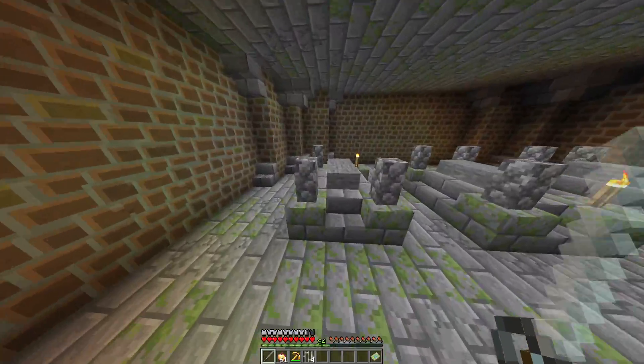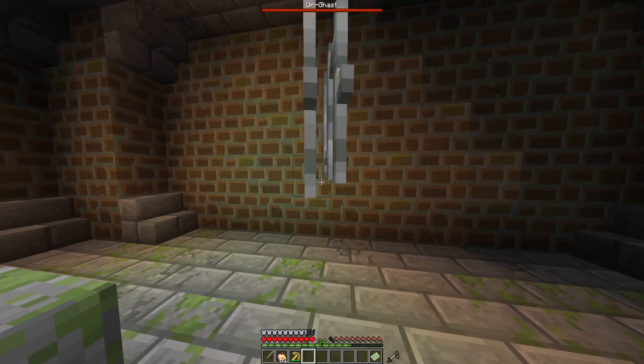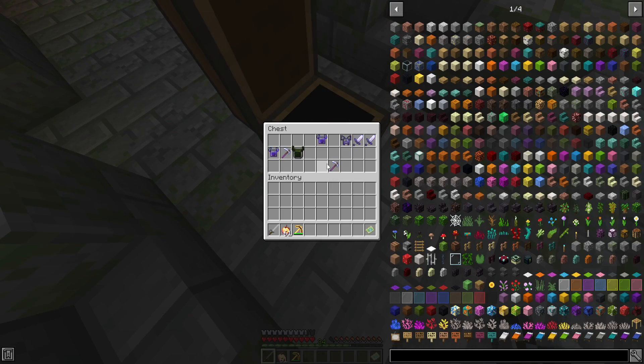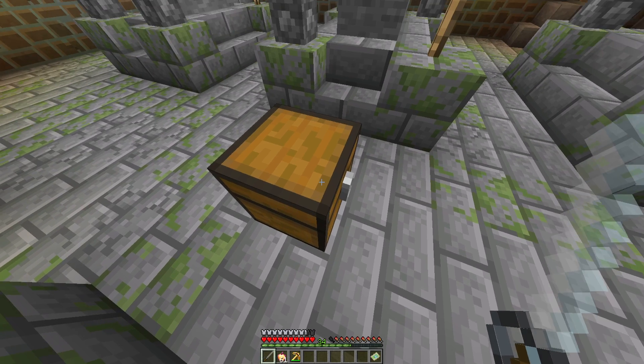So pretty much how this place works: there are six graves, and you have to individually beat each phantom that rises from the grave. Once you beat them all, you will be awarded a chest in the center. If you open it, as you can see, we have the Knight Phantom trophy — and I can put that on my head! Amazing.